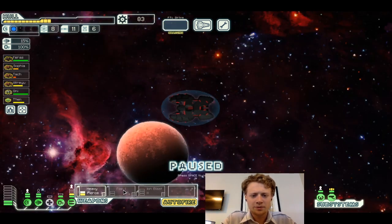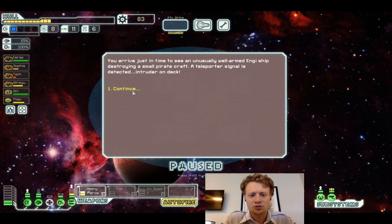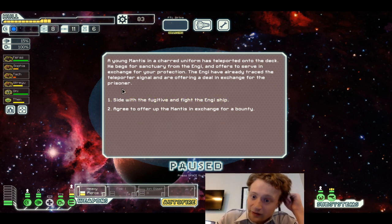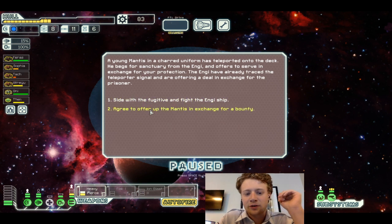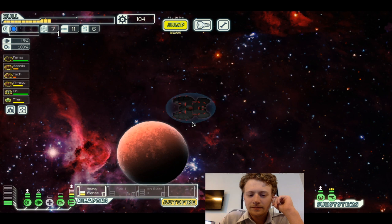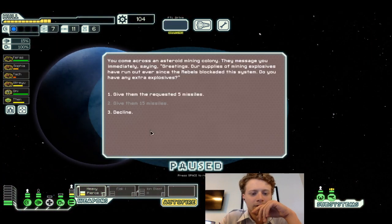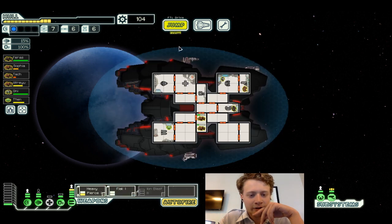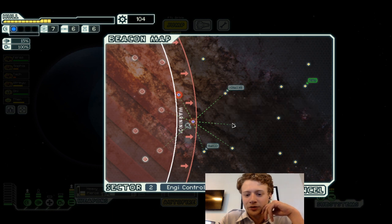Let's continue looking for a distress beacon. You arrive just in time to see a well-armed NG ship destroy a small pirate craft. A young Mantis in a charred uniform has teleported onto the deck — he begs for sanctuary and offers to serve in exchange for protection. The NG offers a deal in exchange for the prisoner. We hand over the Mantis, and the NG captain quickly arranges the transfer. You come across an asteroid mining colony that has run out of mining explosives since the rebel blockade — you give them some, and they offer to look at your engines.